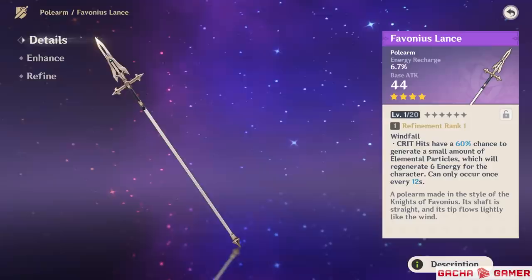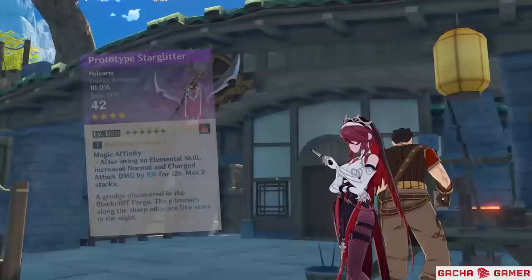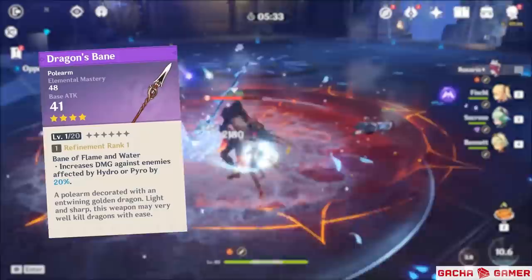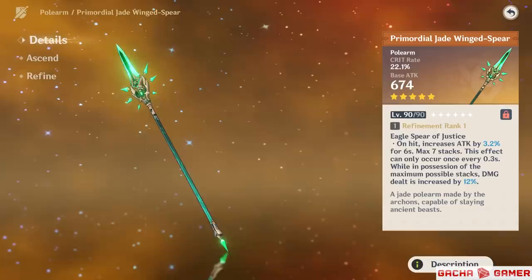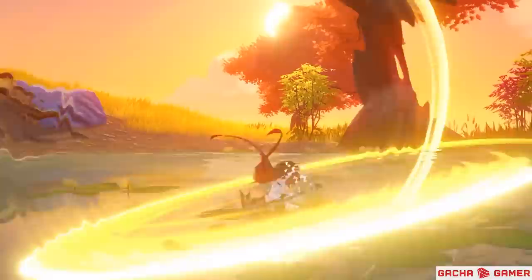For her cryo damage build there's a bit more flexibility. If you need more energy for her burst, Favonius Lance is a great option, or you can craft Prototype Starglitter at the blacksmith – though you may want those materials for Crescent Pike refinements. If you're using her cryo damage with melt reactions and she's triggering them, Dragon's Bane isn't a bad choice. There's also Lithic Spear, though Rosaria won't count toward its passive bonus so your other teammates will need to be from Liyue. And if you obtain any 5-star weapons, she performs amazingly well, especially with Staff of Homa or the Primordial Jade Winged-Spear.